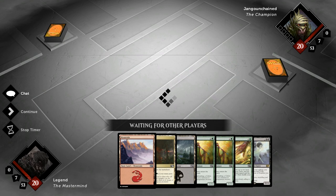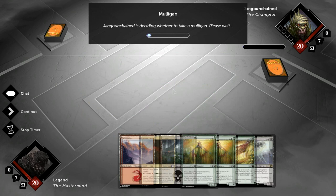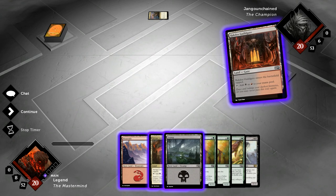Let's take a look at our opening hand, which looks very good. We've got early Elvish Visionaries, then we can cast a Cultivate to ramp out whatever we draw, with a Graveborn Muse, and we have all the colors we need — so an easy keep. Our opponent is keeping seven and leading with a Seaside Citadel.